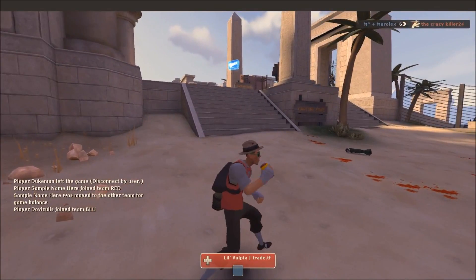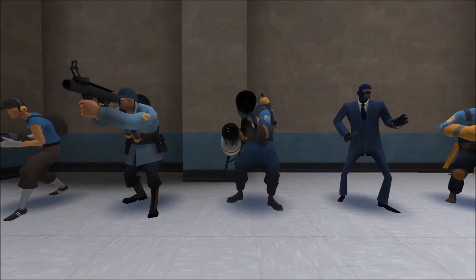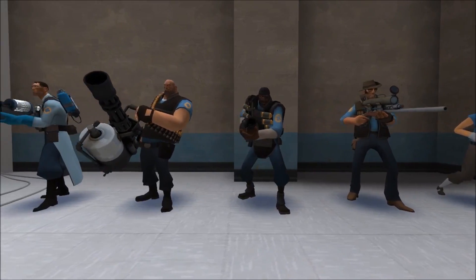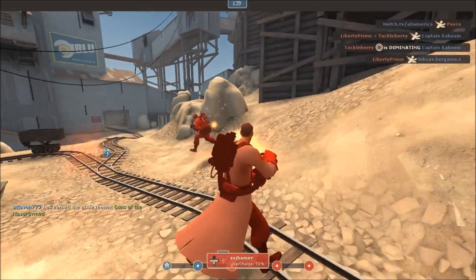In terms of looks, 8 and 8.1 are a step down in visuals. Some shader effects don't show up well or don't work at all. The classes look less highlighted and plastic, but rather more matte. Some particle effects differ too — effects like the payload cart glowing through walls don't work. One last thing that really stands out is how ubered players look.